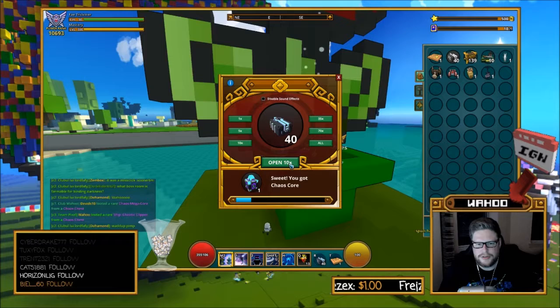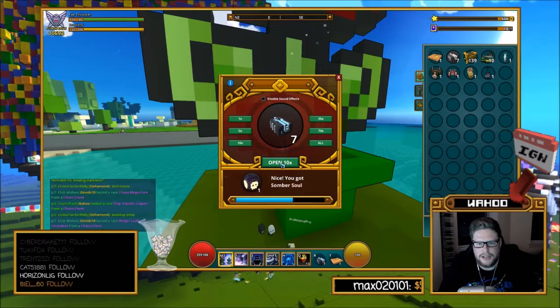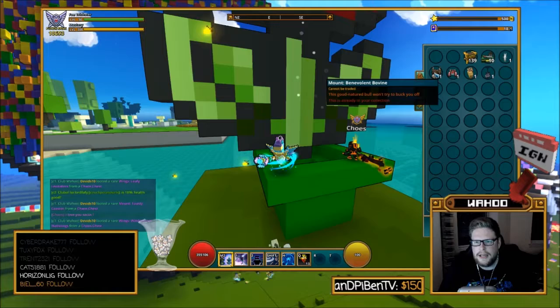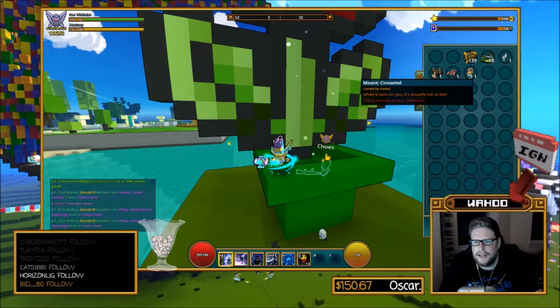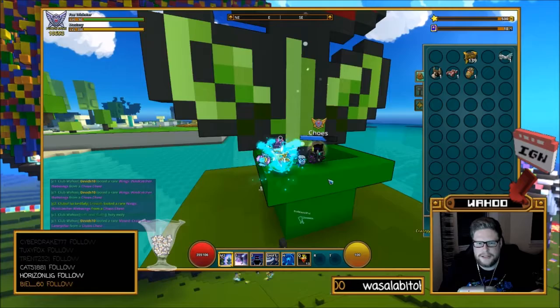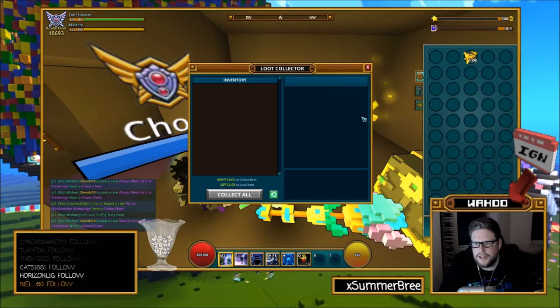Yeah I actually didn't have this ship - nice. And here we go, and that's about it. So we got the Waffle which I'm gonna learn because I need that one. And there was one more - the ship. Basically all of these cannot be traded, so these are going to get loot collected. We can get all the styles which is amazing. A little bit of mastery - that's always appreciated. So these will give us for all of them.